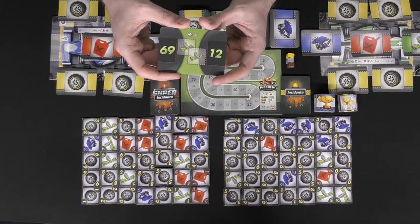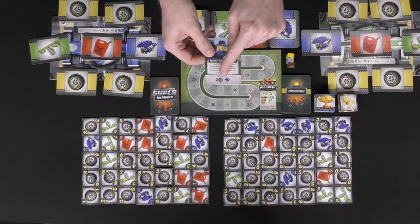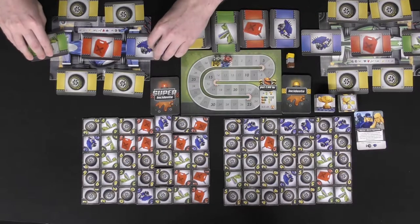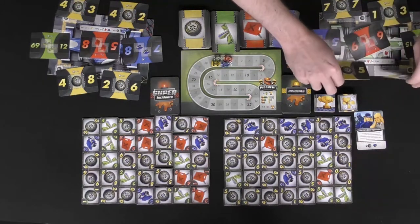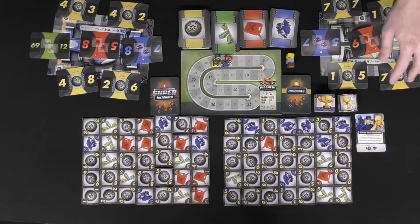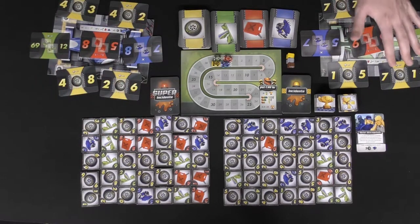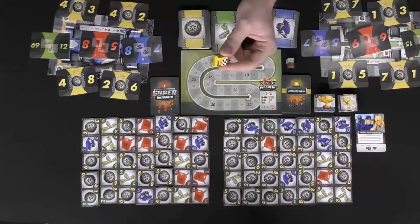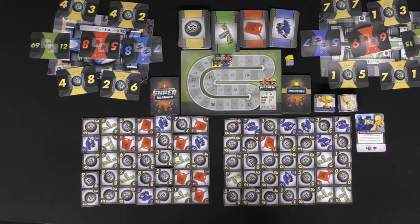You'll flip over one of the incident cards to see which specific parts you need to complete your vehicle. For example, you might need two wheels and an engine. Then on a three-two-one countdown, everybody flips their part cards simultaneously and races to gather the tiles needed. The first person to complete all their requirements grabs the gold flag meeple, the second takes silver, and in a four-player game there's also a bronze. In a two-player game, only the gold flag is used.